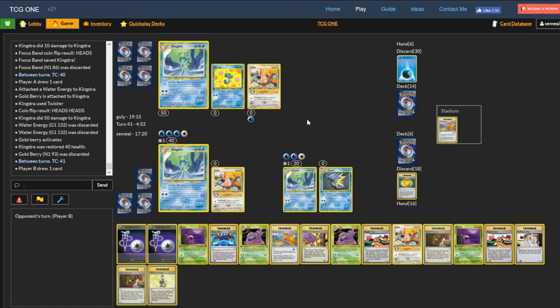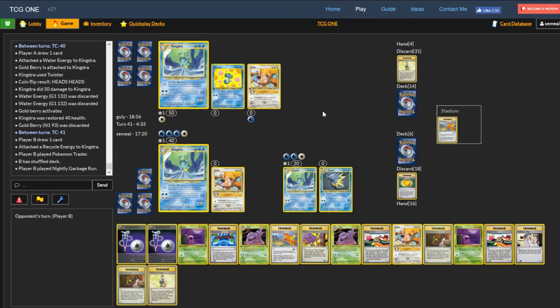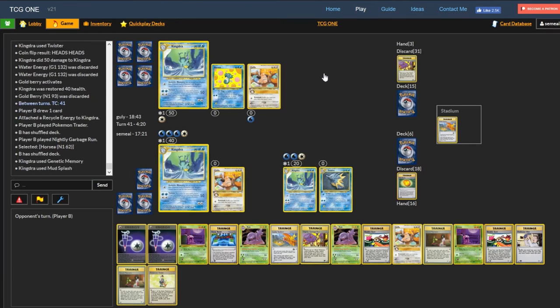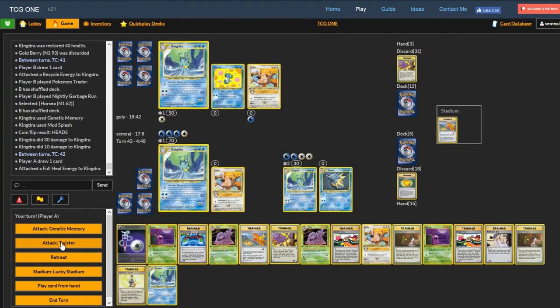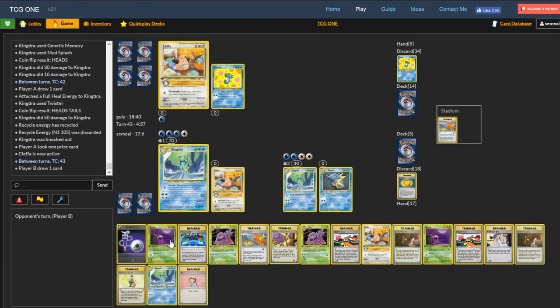The band worked out well! I got an energy too, so next turn I can Twister him. Goldberry — Twister for 50. Another heads-heads — wow. I think we were destined to win this because our luck has just been too good this match. We've gotten three heads-heads which basically kept this Kingdra alive the whole time, and we also top-decked the Goldenrod Berry at the moment we needed it. This is one of those examples where luck is basically on your side. How close the prizes are — but on the board state he only has one attacker about to get KO'd while I have two almost fully powered up attackers.